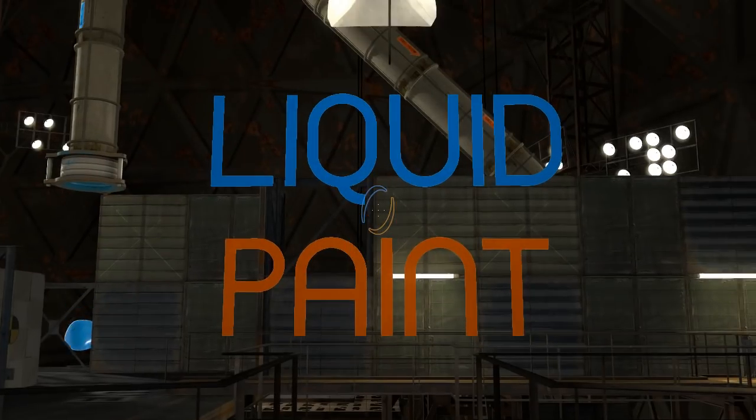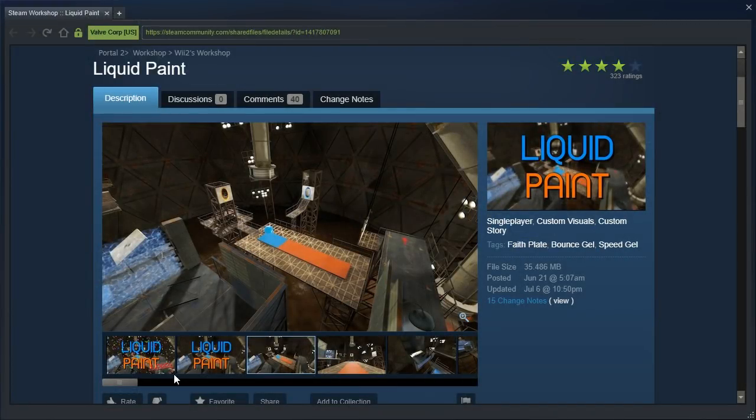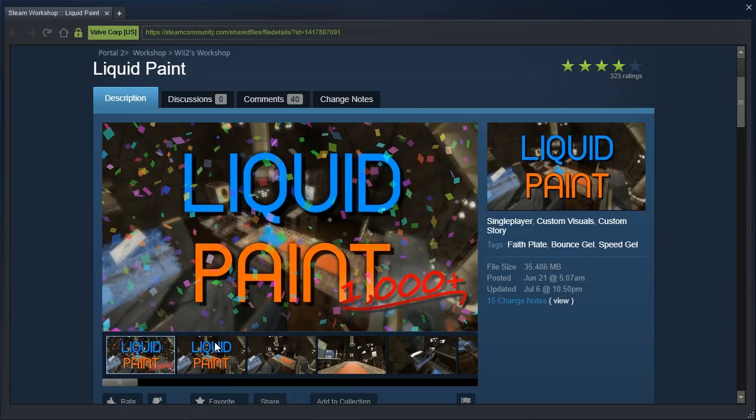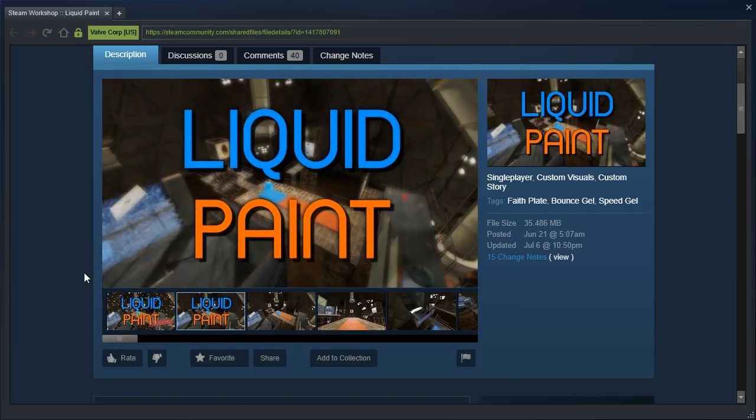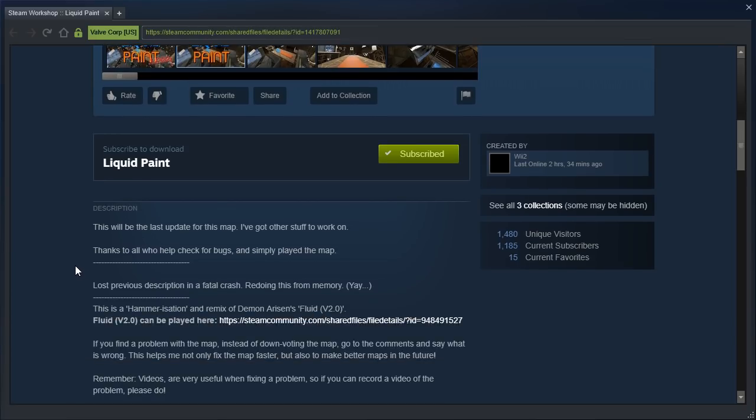Hey guys, I'm LB, and this looks like an interesting Hammer map. We are checking out Liquid Paint by Wee2, with confetti apparently. The description says this will be the last update for this map — they've got other stuff to work on. Thanks for all help, check for bugs, and simply play the map.